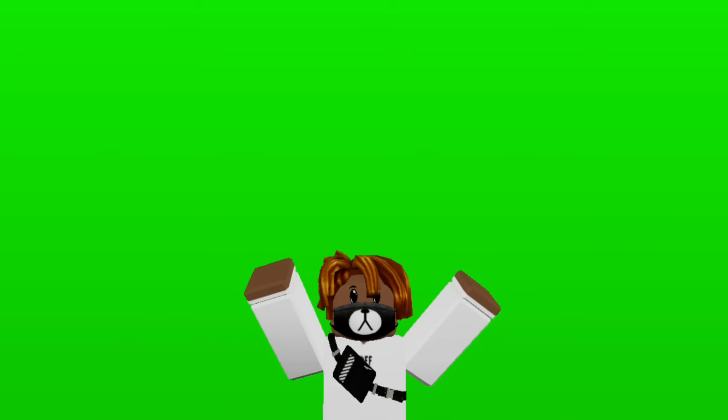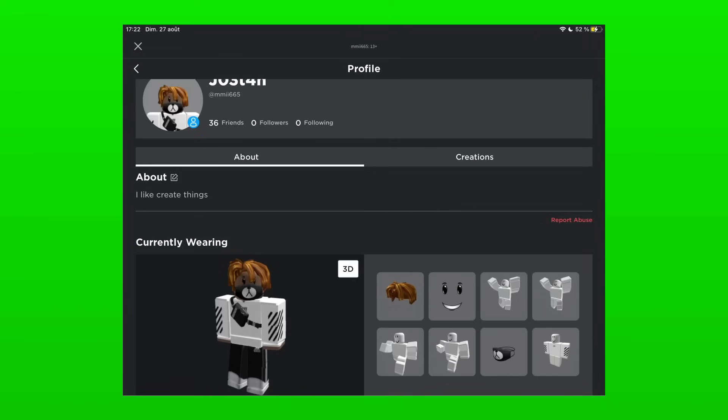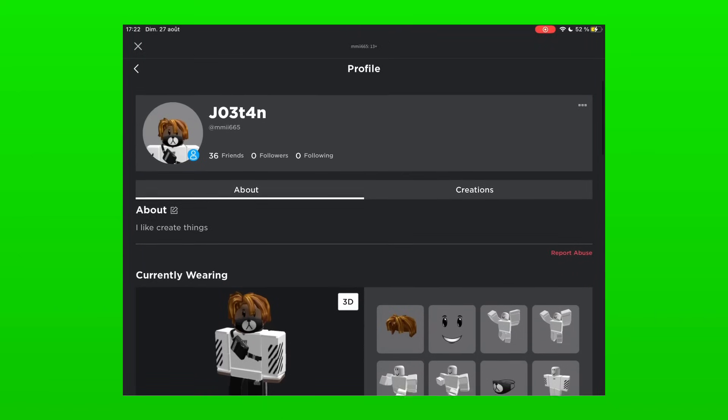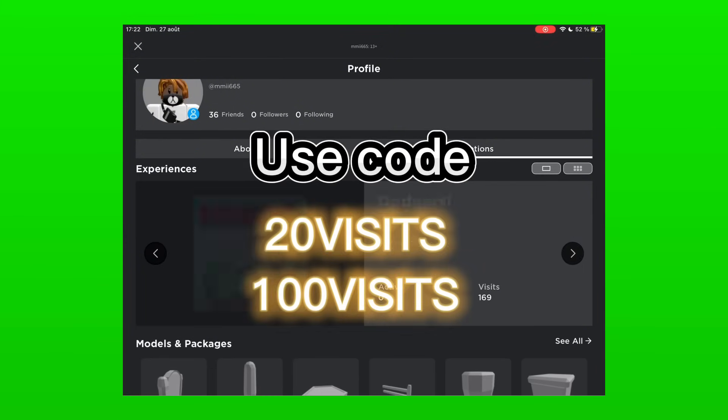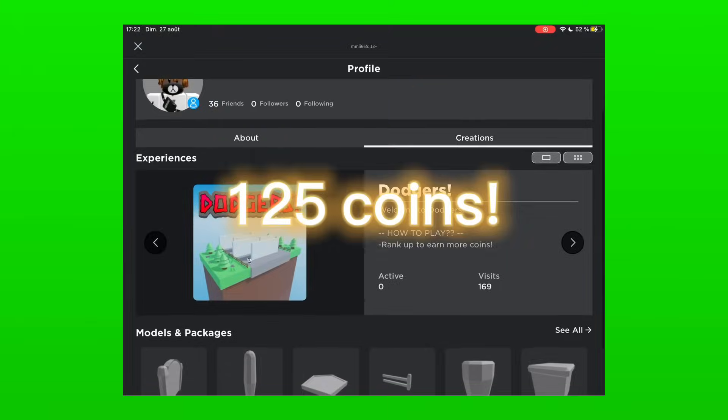Thank you for watching this video. If you wanna play my game, you can go on my Roblox profile, mmAA665, and then go on my creations. Use code '20 visits' and '100 visits' to get 155 coins. Have a nice day!